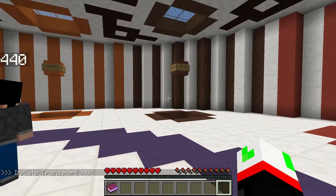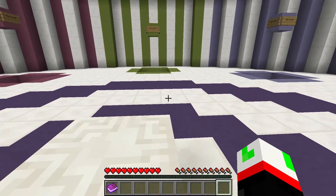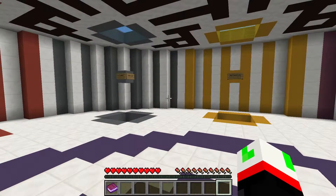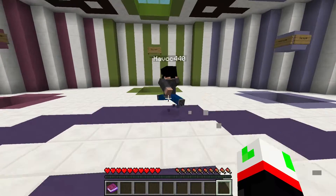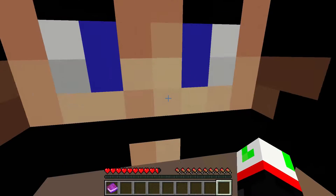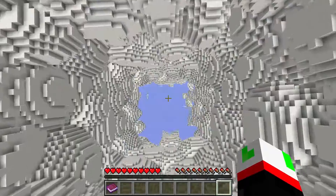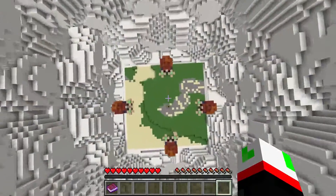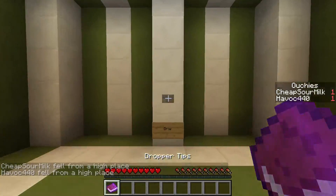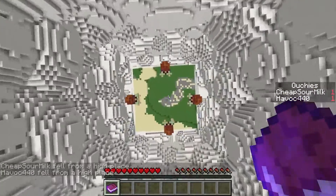Man, this is a nice build. So now we gotta do all of these droppers. Should we do green and work our way around? Yeah, we'll start at green and go clockwise. The Juggler — can't see anything. Rendering, rendering, rendering.